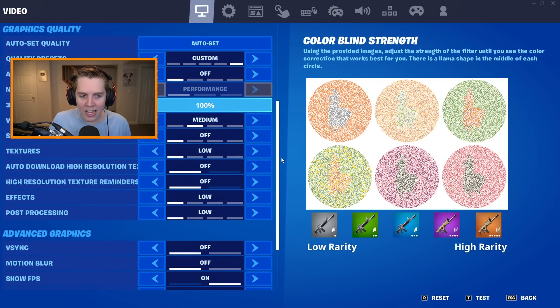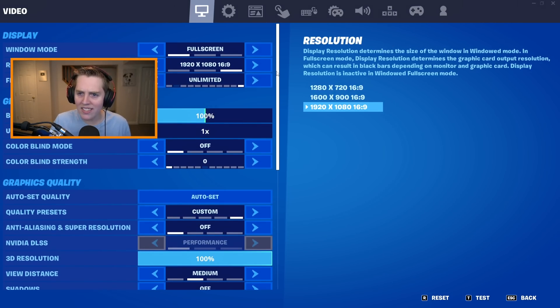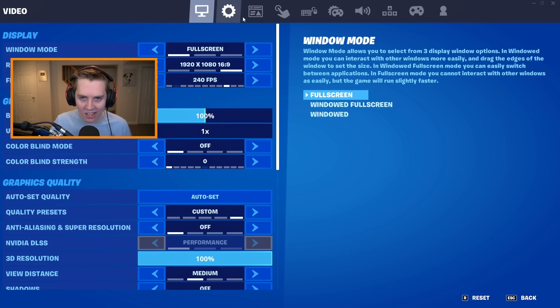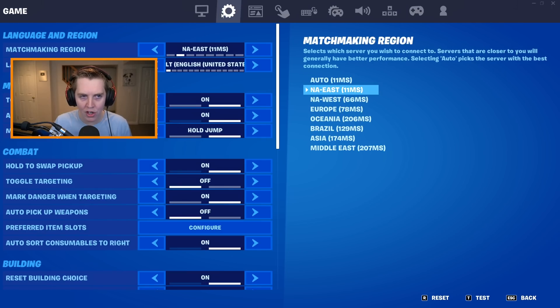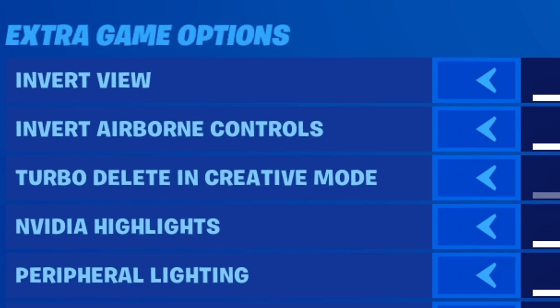Now we can look at the other new settings, which are not on the first page with all the other graphics settings. Where these other new settings are is on the second Game Settings tab — just the second tab over next to your video settings. They are actually under Extra Game Options if you scroll all the way down.